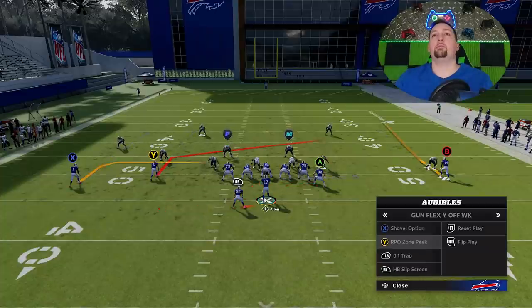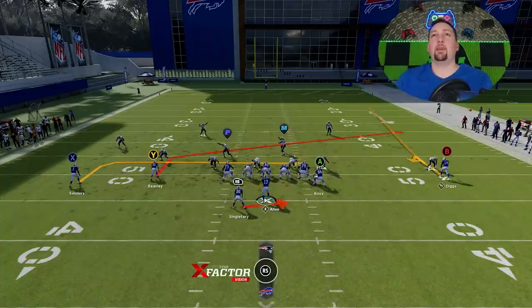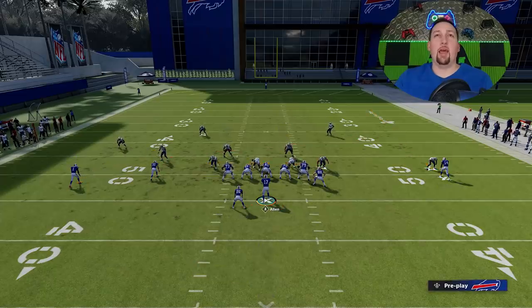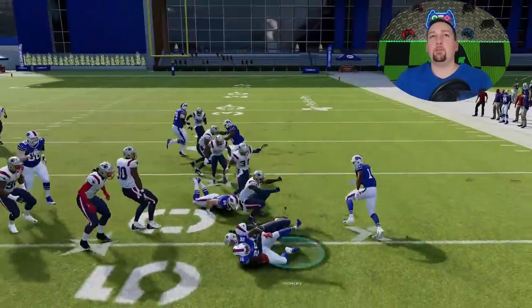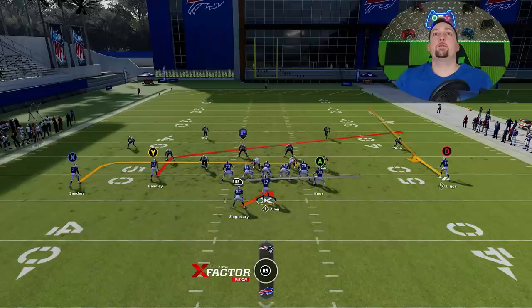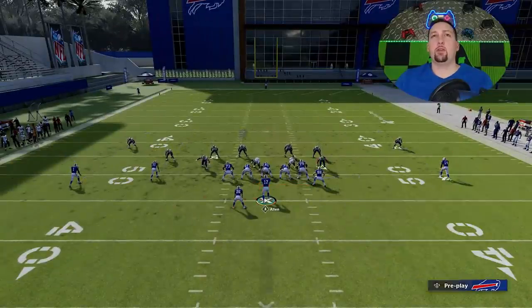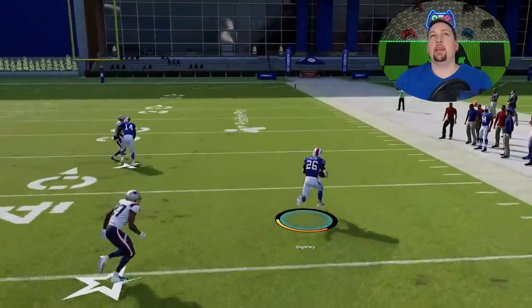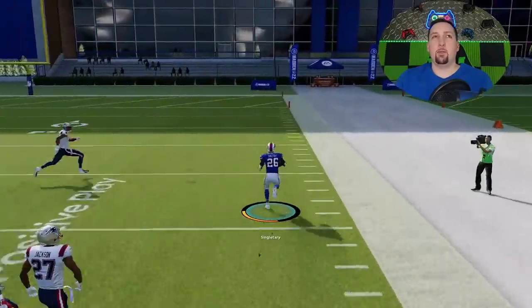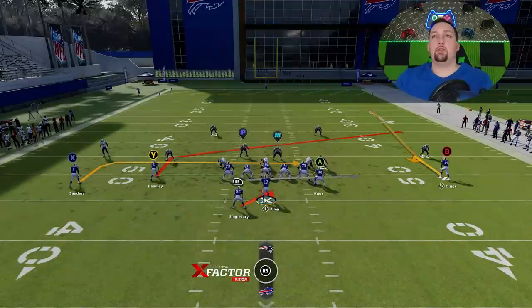You have a really good counter play — in my opinion, the zone peak. You also have the power peak, but the zone peak is the best option because it's more like a stretch run to the other side. The blocking holds up a lot better and you can have explosive runs in both directions. Looks like we have a blitz coming — I'm going with the zone peak. The blocking holds up nicely. We had a serious blitz and I'm shocked I didn't get a touchdown; the cornerback came from way across the field. You can have explosive runs in both directions with this scheme.